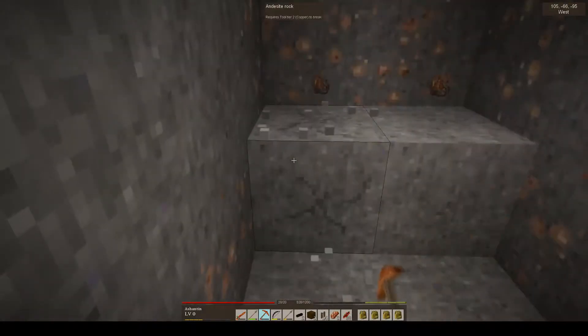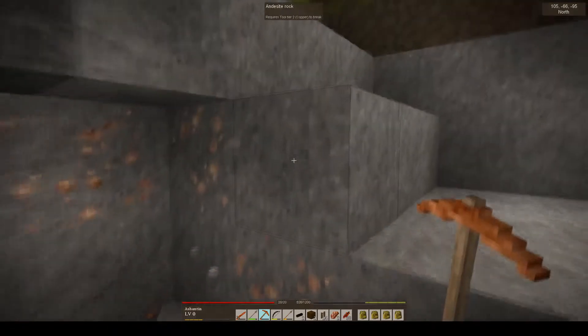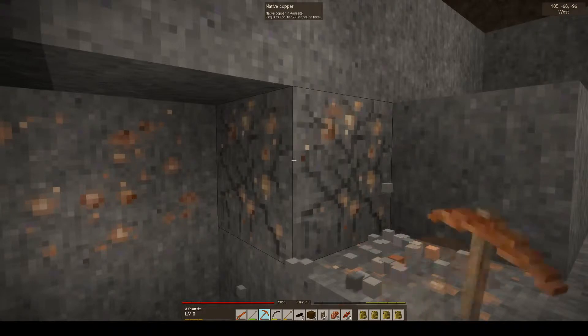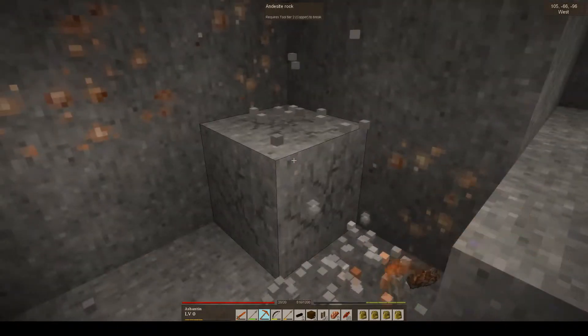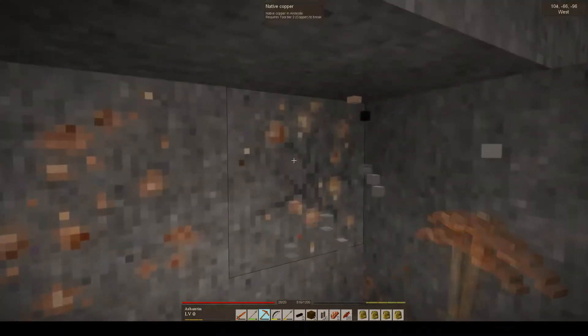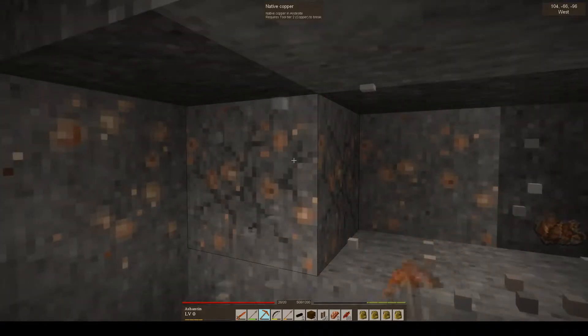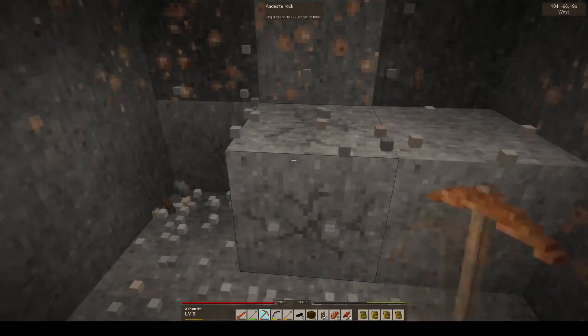Hi guys. I'm mining. I wanted some andesite stone to build with. Some spawns are luckier than others. This is very close to the surface, very close to my house. And look at it — an absolutely wonderful seam of copper, interspersed with the rock I want, which is andesite.